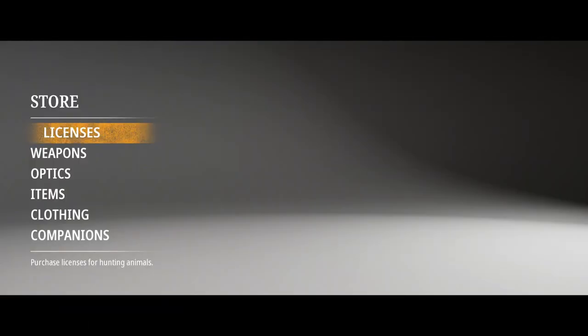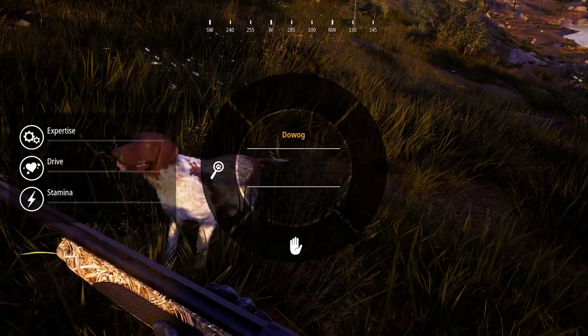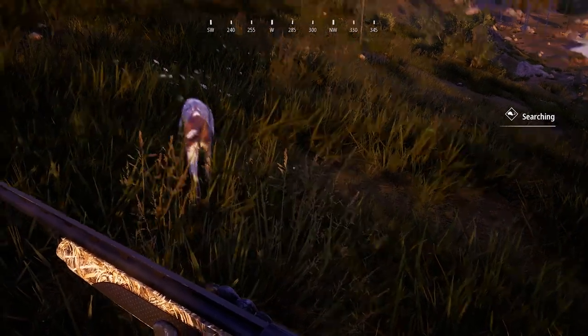Purchase a dog directly from the store you can access from your lodge. Give your new dog a name and train them to be your faithful companion for your hunts.